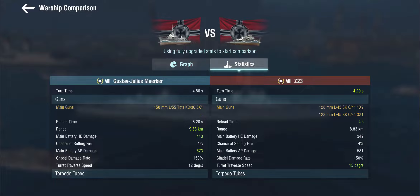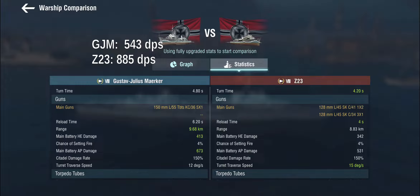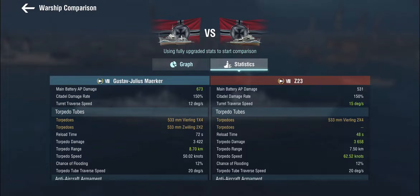So while this looks nice on paper, I would say the guns are effectively inferior. I haven't calculated the alpha damage, but the Z-23 is pretty good alpha damage as well. I would say, as a gunboat, this is actually inferior to the Z-23. So let's look at the torpedoes - maybe things are different there.